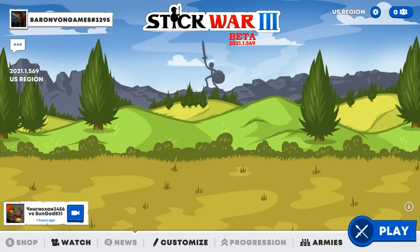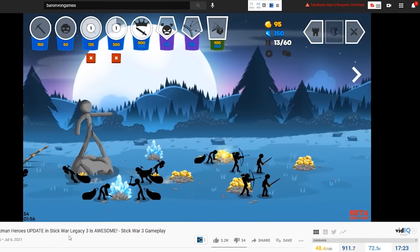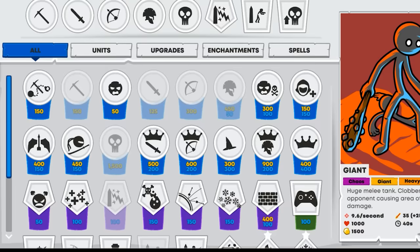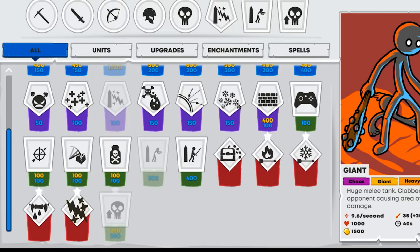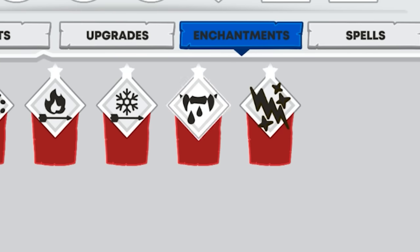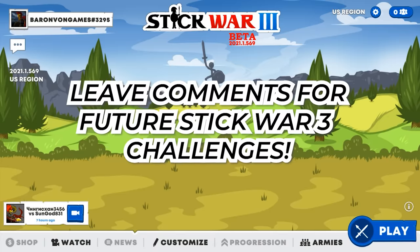Welcome back to Stick War 3. In the last video I asked you guys to give me some challenges. So we're gonna be seeing two today. We have all of this selection and there's eight options. Keep in mind that enchantments you can only produce one of - you can't have two or three of them. This is gonna be our first build order challenge.